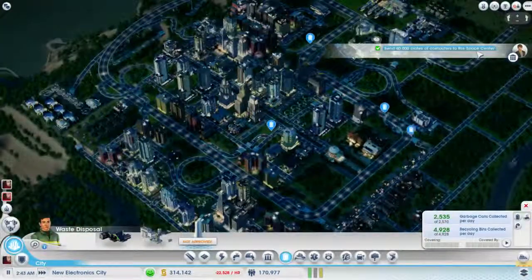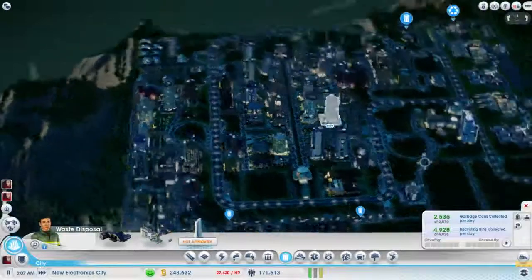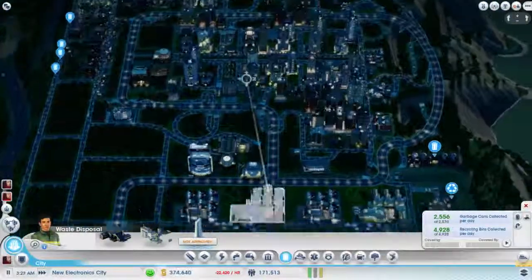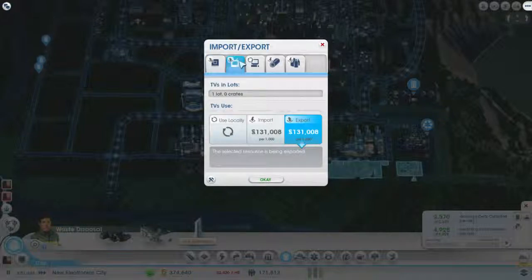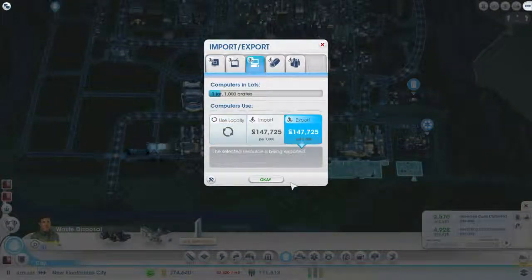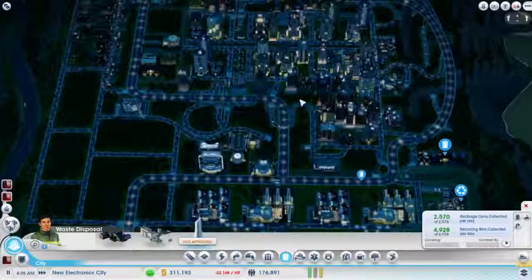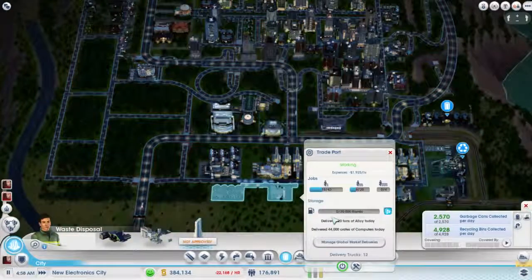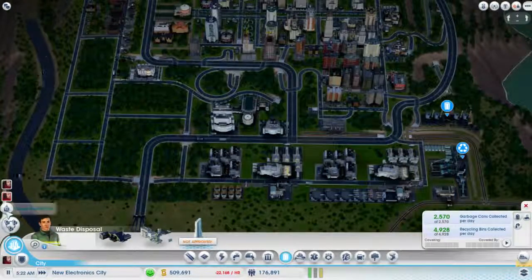A couple minutes ago I had like nine million. That's why — because I just bought all the computers I needed for the Space Center. How much are they going for? We can export that now — at 147,000 per 1,000, and I just bought 40,000. And I think fuel is pretty cheap. So we can import that.